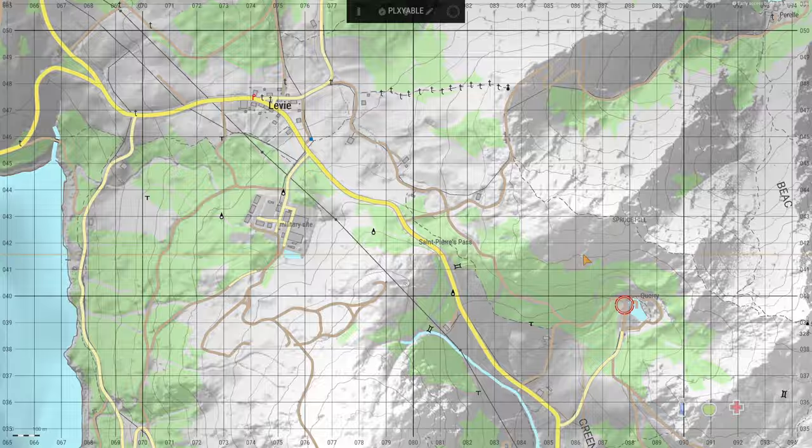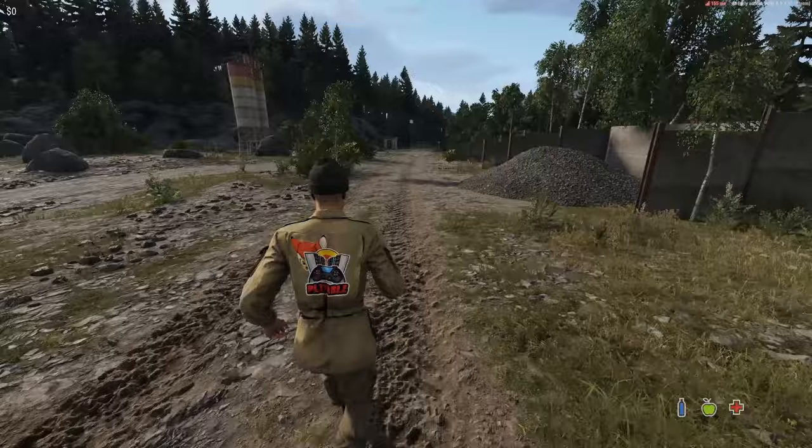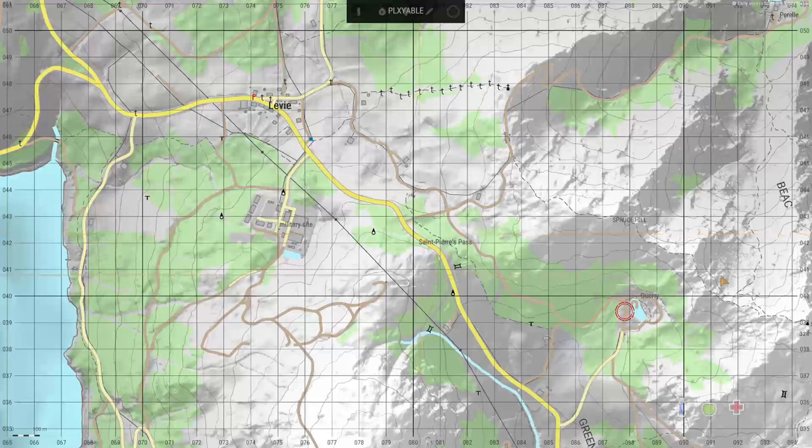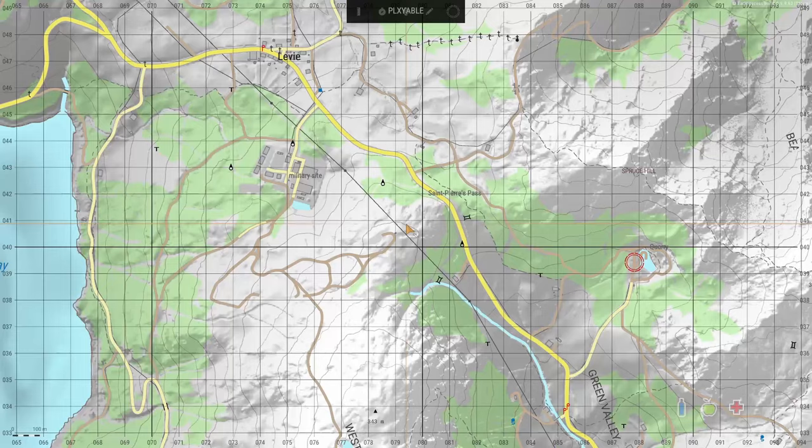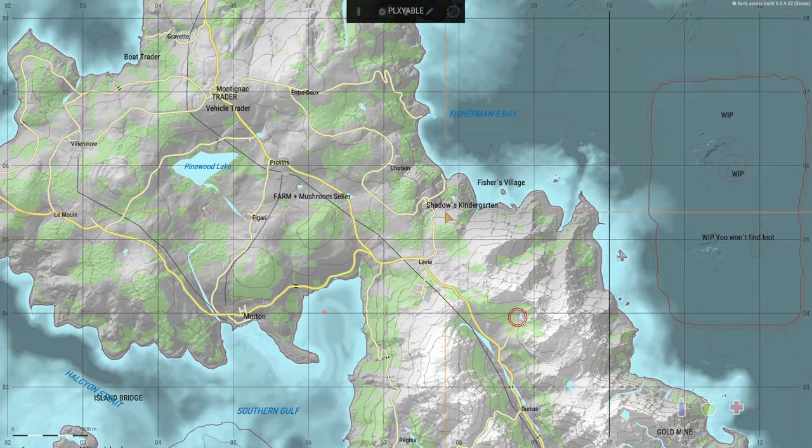Look at your map, follow the mud road out and then the main road — go northwest. Pull out your compass, which is Russian, find northwest and just run towards it. We're going to go over to either the military site or Shadows Kindergarten, which is about halfway between me and the trader.